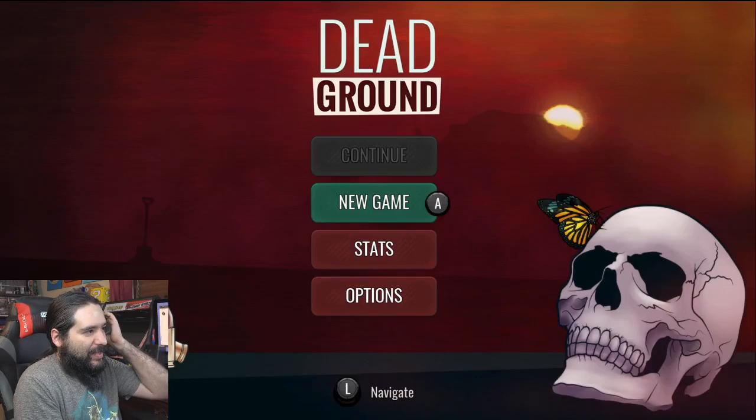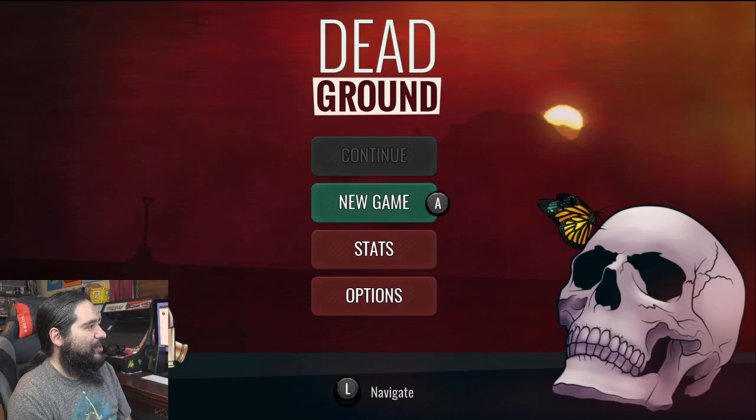Hey guys, what's up? It is 8-Bit Eric. We're going to play this game called Dead Ground. This is a jamming title screen. Alright, let's try it out.